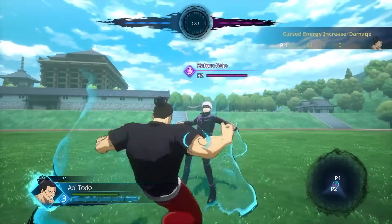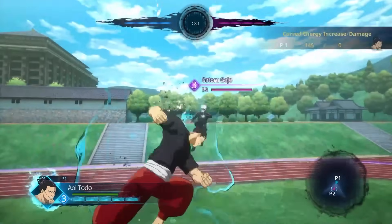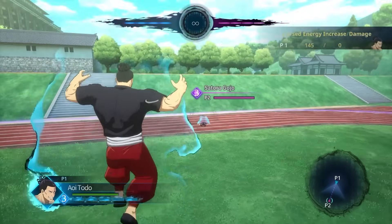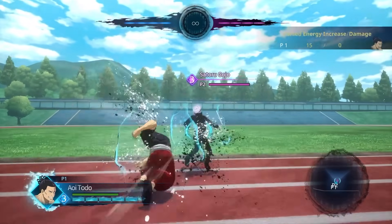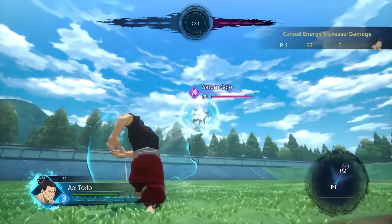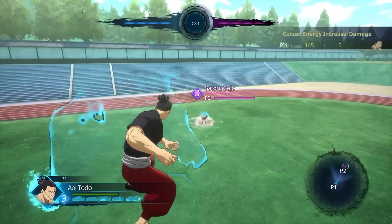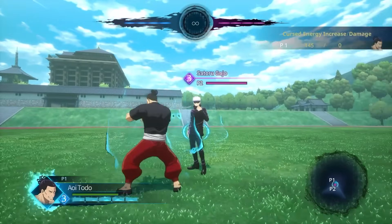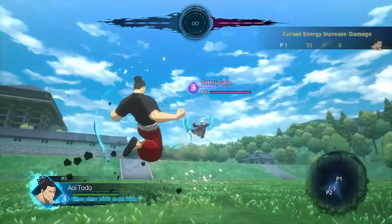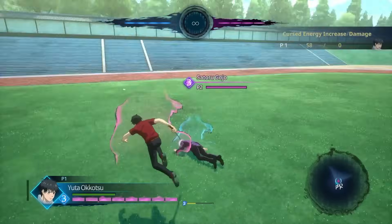With Todo you want to level up to level three because he only has one damaging move, which is his secondary curse technique damaging strike. Gaining meter fast is imperative for him because once he's leveled up he can guard break opponents and deal tons of damage. His optimal meter gain combo gives you one and a half bars of cursed energy — you start with his auto combo and after you boogie woogie, you go into the armored lariat attack as your opponent is waking up.